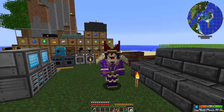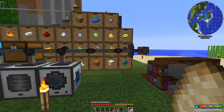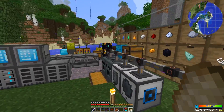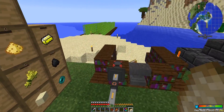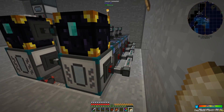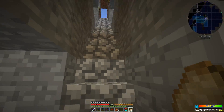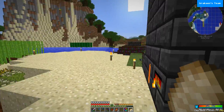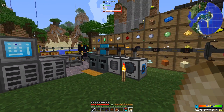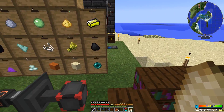Welcome back to another episode of FTB Beyond. Last episode I tried to see other types of power generation and found out really quickly that it is not worth it. So I'm going to grab the nether star back and we're just going to use the nether star generators. We'll also be using Woot - I did say I was going to use it, I just didn't want to go straight into the most powerful thing in the game.